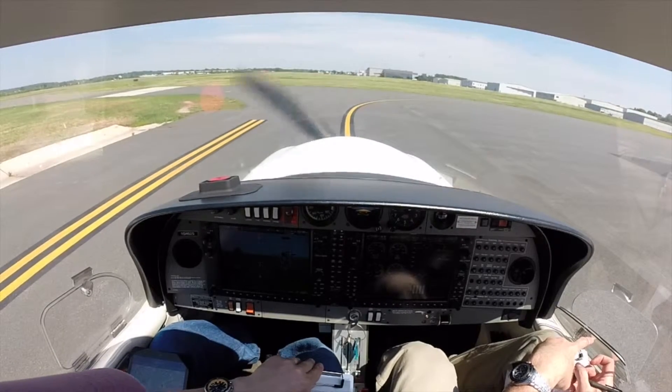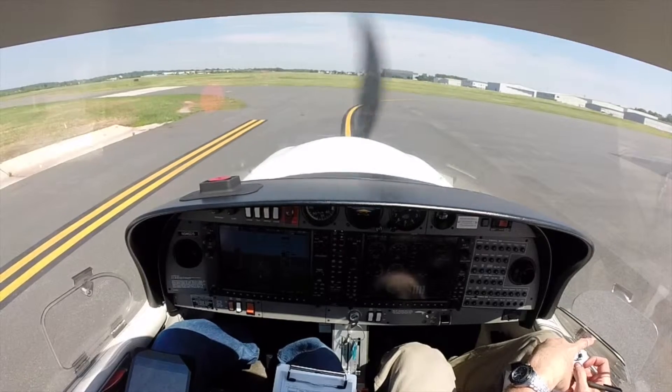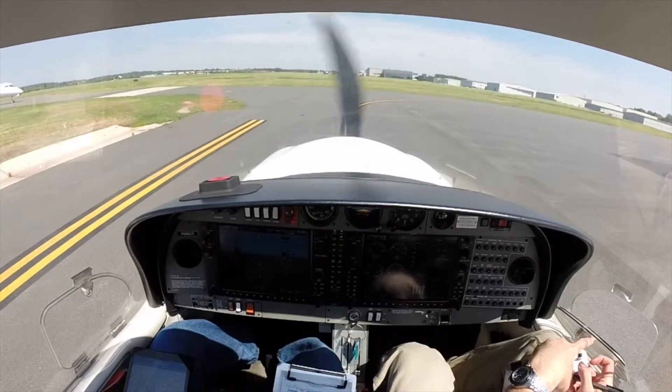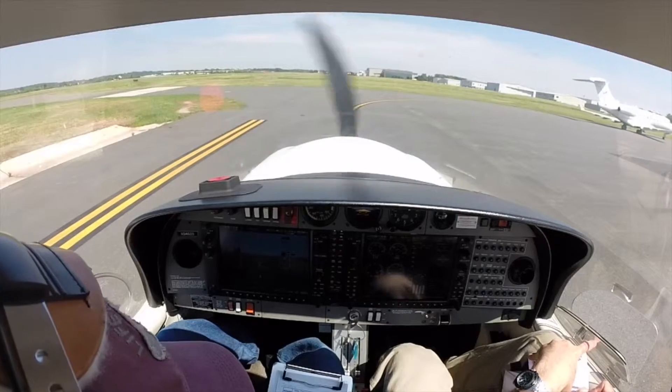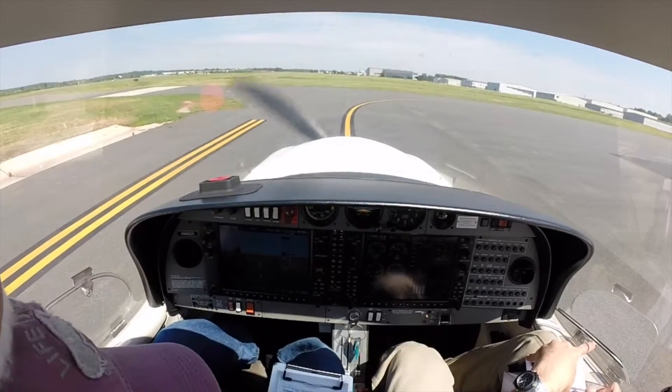Manassas Tower, Archer 87907 Echo. 87907 Echo, Manassas Ground. That explains why we're holding short. The departure frequency will be 127.32, squawk 5525. Verify information Yankee.